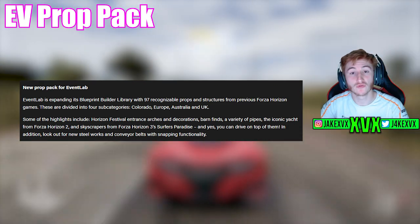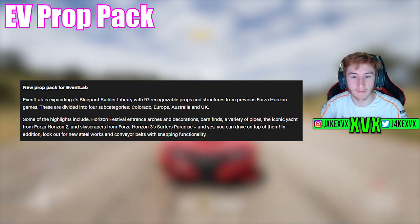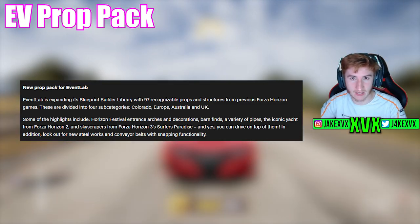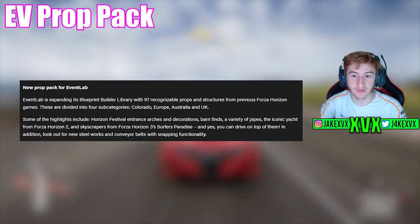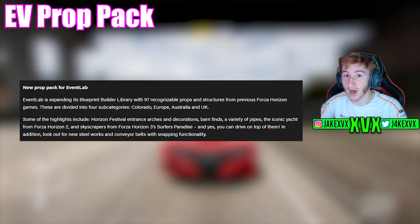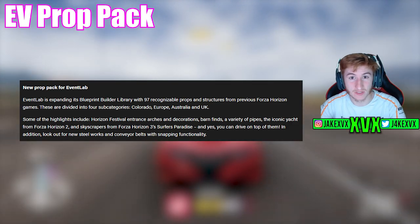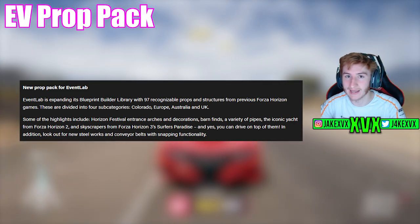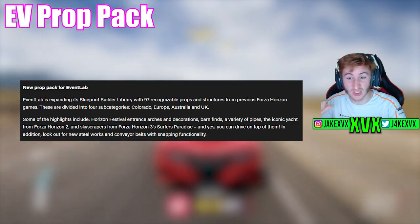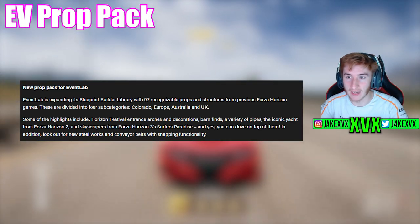There is a new Event Lab prop pack coming to the game and this seems pretty massive. Event Lab is expanding its blueprint builder with 97 recognisable props and structures from previous Horizon games, divided into four categories based on each Horizon game. Some highlights include Horizon festival entrances and decorations, barn finds, pipes, the iconic yacht from Forza Horizon 2, and skyscrapers from Forza Horizon 3 — and yes, you can drive on top of them. There's lots of new stuff within that Event Lab prop pack, including skyscrapers, yachts, pipes, steelworks, and conveyor belts with snapping functionality.